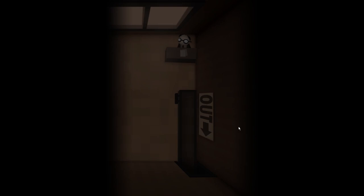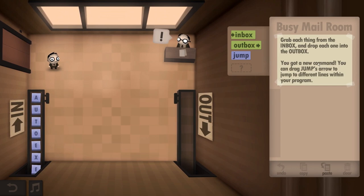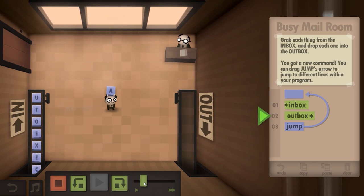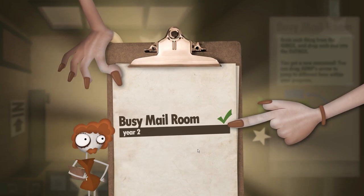Looks like you made it this far. Congratulations on your promotion — most people stress out and quit before this point. New assignment: grab each thing from the inbox and drop each one to the outbox. You got a new command — you can drag jump arrows to jump to different lines within your program. So I can do inbox to outbox, then jump back to the beginning, and it keeps repeating.